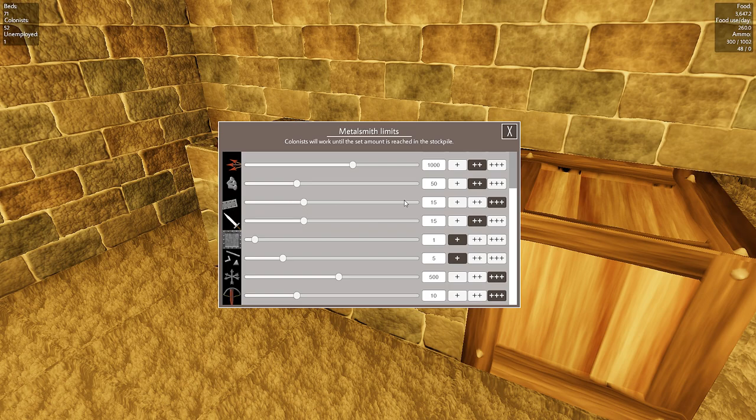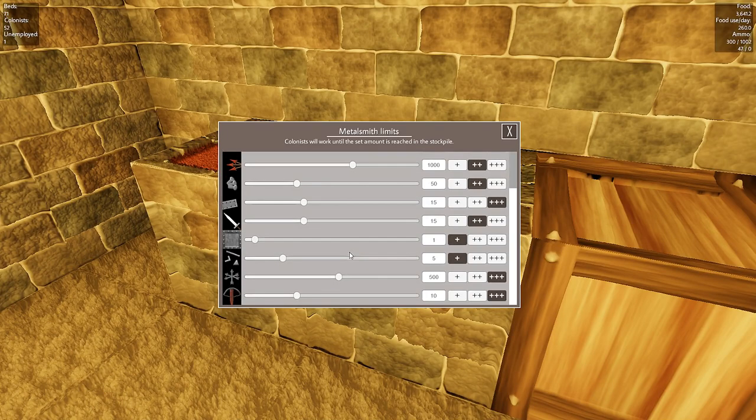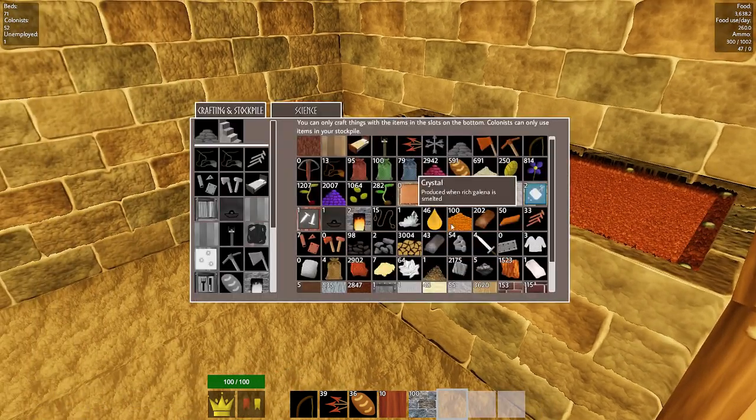De-prioritize some of the swords. We've got double metalsmiths anyway, so that's good. The problem is keeping up with the iron flow now, which I'm pretty sure we are doing.